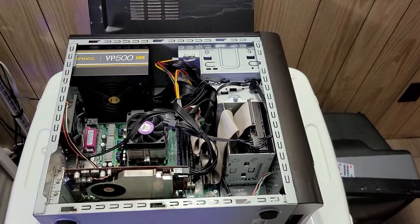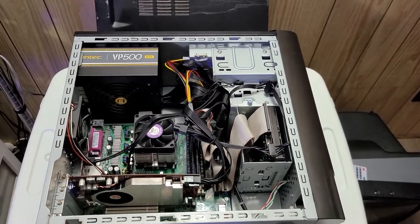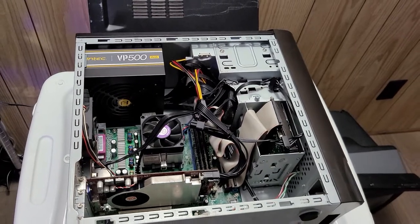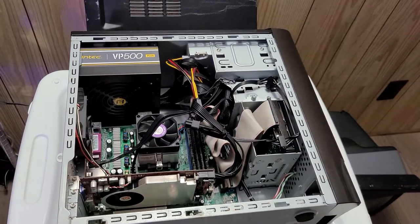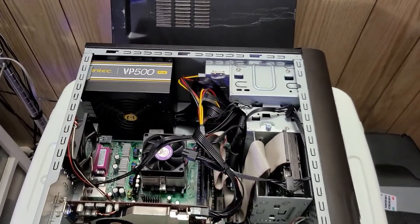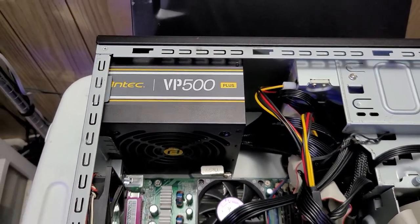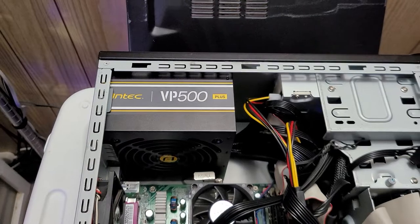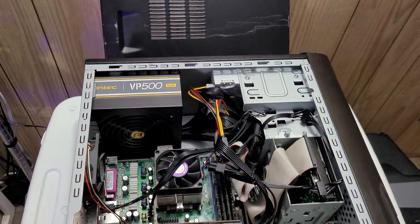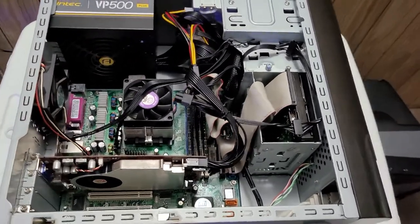I'll crack her open and show you what I've upgraded. I'm no computer genius when it comes to the older stuff, but these old XP machines are pretty easy to upgrade and work on. The first big thing I upgraded was I put in a 500 watt new power supply — it's a modern power supply, and it's the newest and most expensive component in here, because the old 300 watt wasn't quite enough to run the GPU.